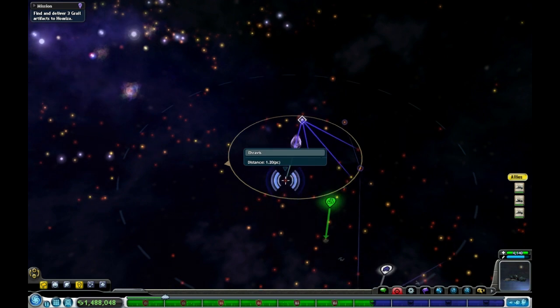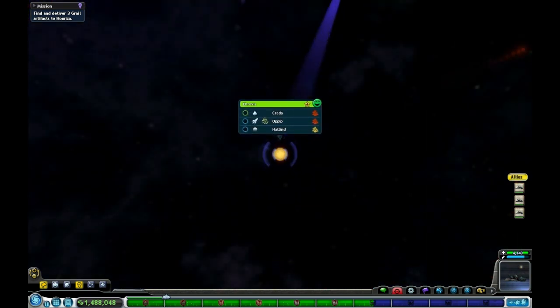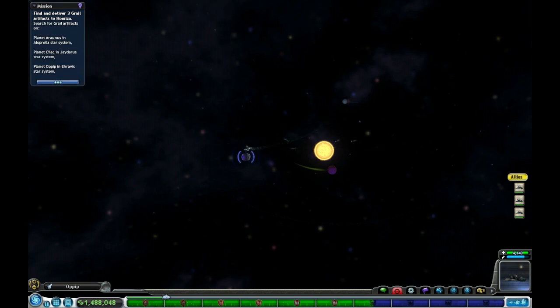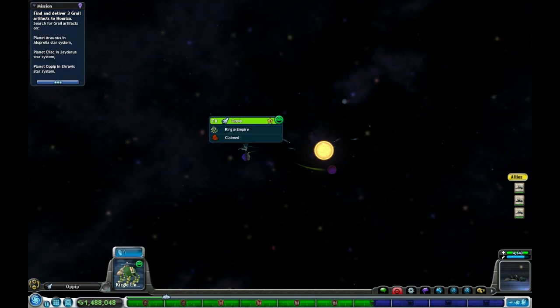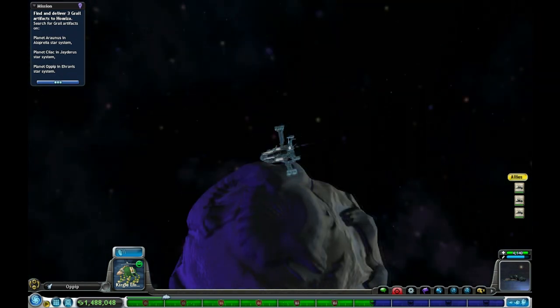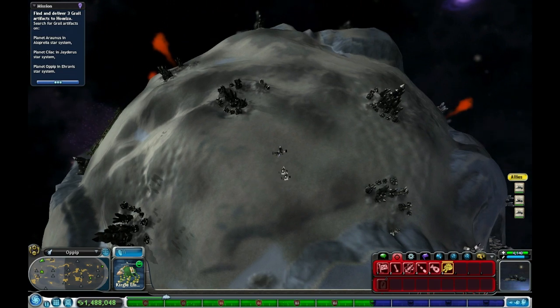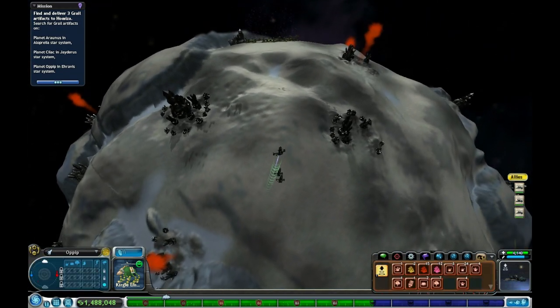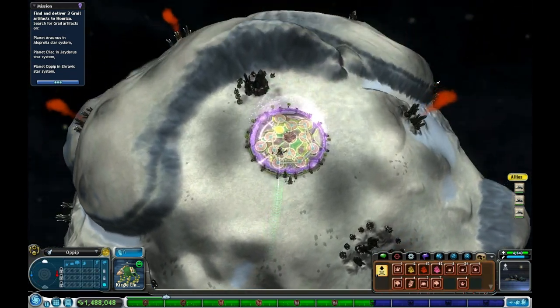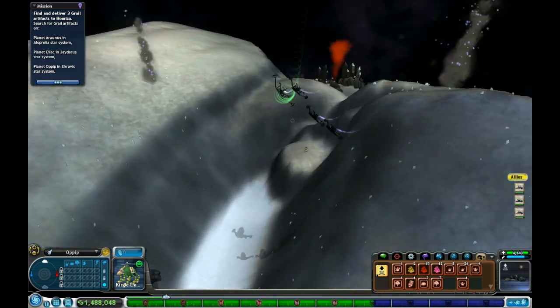Let's go ahead and get whatever artifact is on this next planet. Which planet do we have? Oh, it's this one right here. We're just going to fly down here and steal one of their artifacts — not a big deal. Look at this poofy planet, all gray and nasty. Who would want to live here? But here we go.